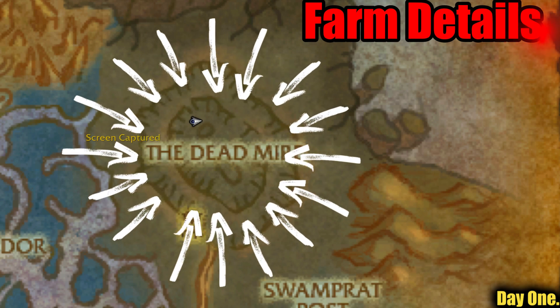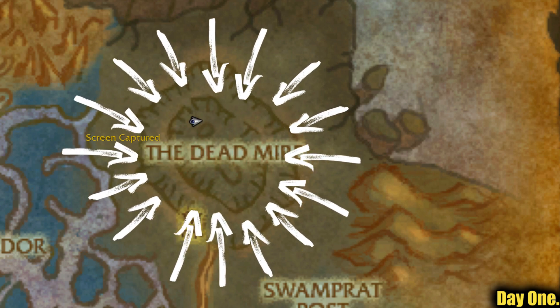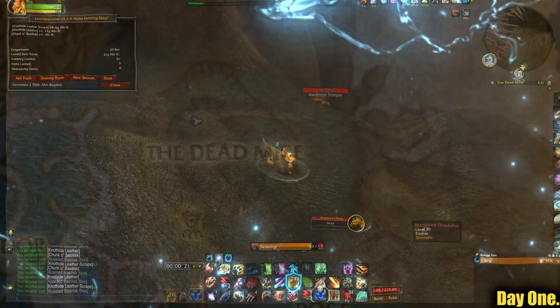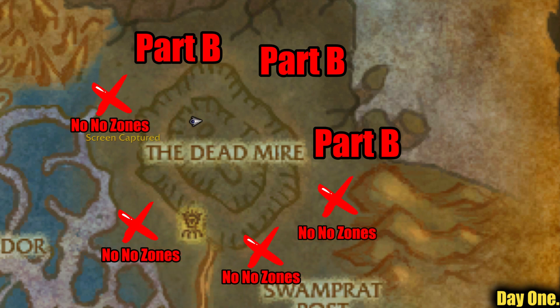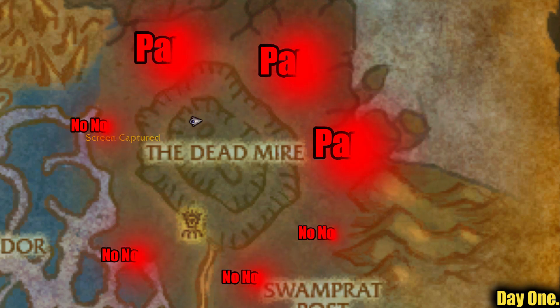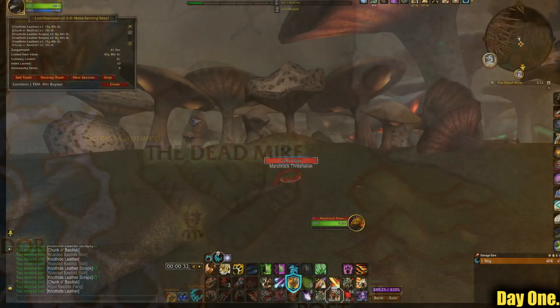This farm is split into two parts. Part A: anyone can farm — stick to the center of the area marked and kill all the bog lords and parched hydras, mainly for the moats of life and plant parts. Part B: located around the outer edge, can only be done with a skinner to maximize profits, and is totally pointless just to kill for transmogs as this area has a very low drop rate on them.